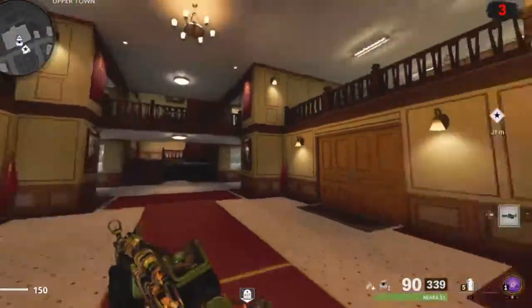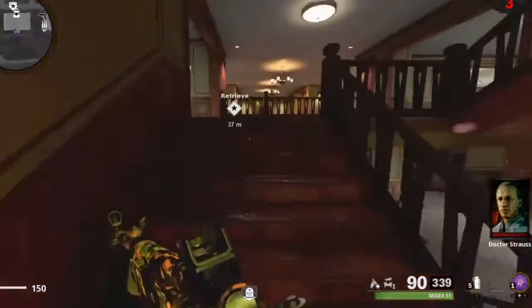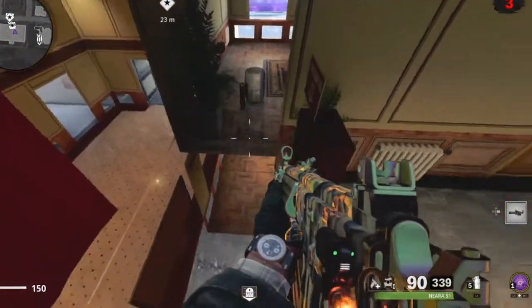Once you get to this last map, all you need to do is go to this location here — this little town that I've marked — go through the doors, follow up the stairs, mantle onto this banner, and then basically just walk through this wall.